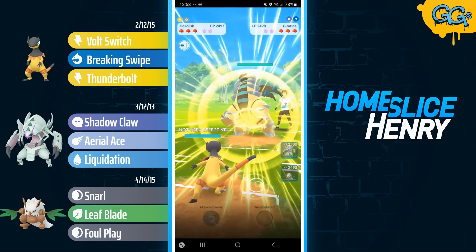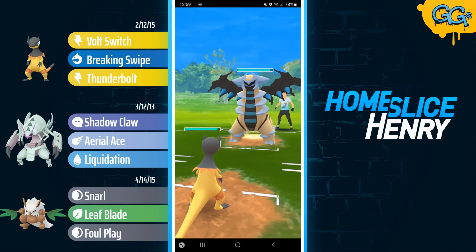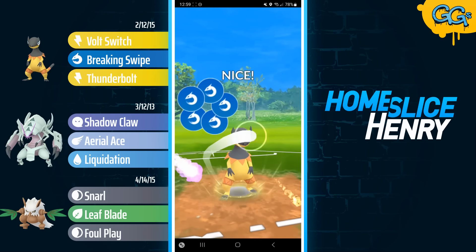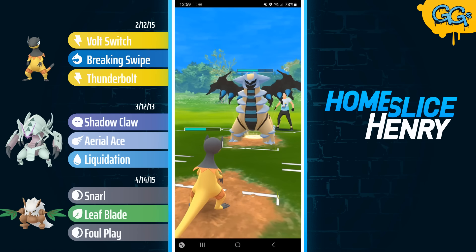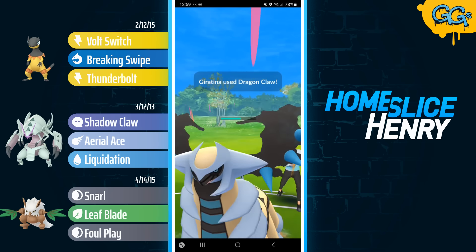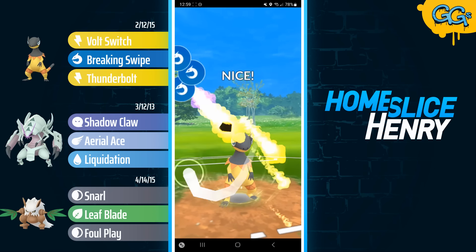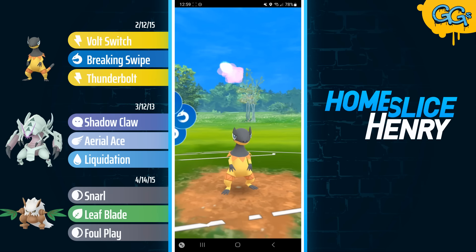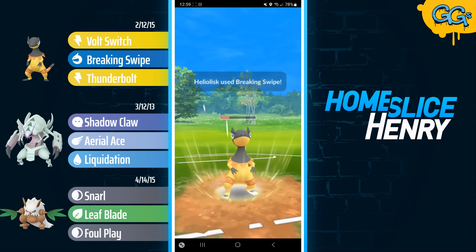Picking up a positive lead in the next match — Heliolisk versus Giratina Altered. This is a Shadow Claw Giratina Altered, which means they have basically no fast attack pressure, which works out very nicely for me. They land the Dragon Claw. I farm up and fire off the Breaking Swipe — able to hit for super effective damage. Giratina is quite bulky, so it can withstand that damage no problem. Heliolisk no-shields the Dragon Claw and continues to farm up to two more Breaking Swipes, and this should knock out unless the opponent shields. They let it go — down goes the Giratina.